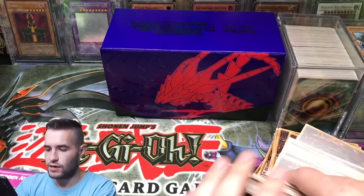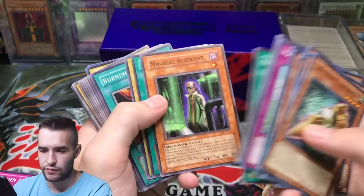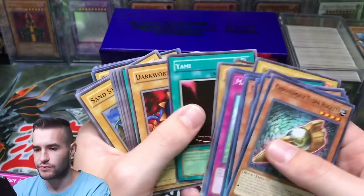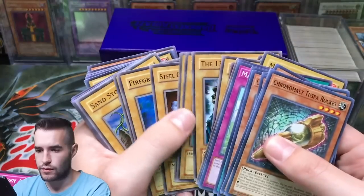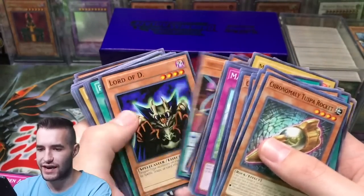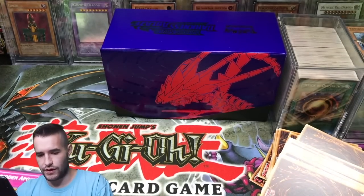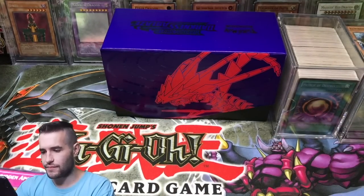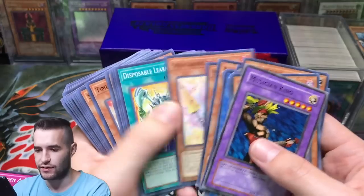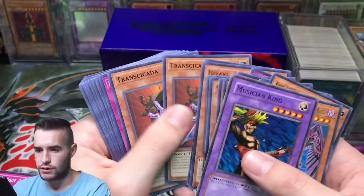I know some of you guys like the collection videos and some don't, but yeah — when people sell me their collections they really want it on video so it's just better to have a video. And I like going through it on video — oh, Magical Scientist again, nice! A couple of Magical Scientists from NFC — that's actually pretty cool. Mizuru Zami — these cards stick together like crazy. Dragon Shrine. This is kind of making me tired, sorting through bulk, but almost done with that one.